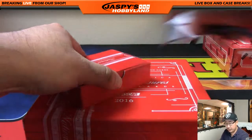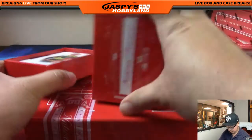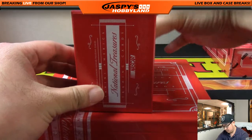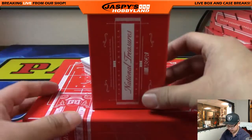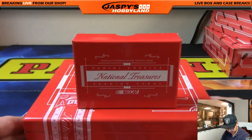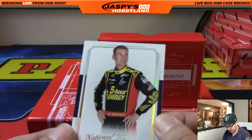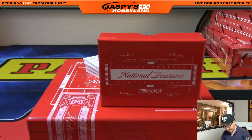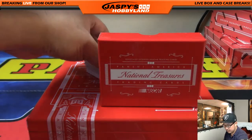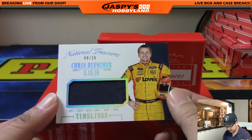Nice. All right, good luck folks. So we're going to slow play it like this. Looks like there's a book on the bottom. We got Clint Boyer, eight out of 15, in the Five Hour Energy. Number eight goes to J-Mac with that base card. First relic coming up — Chris Buescher, nine out of 15, relic timelines relic.